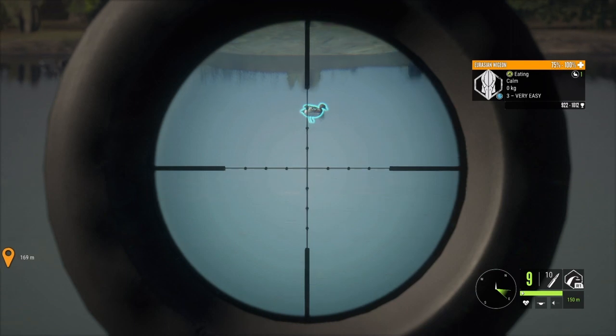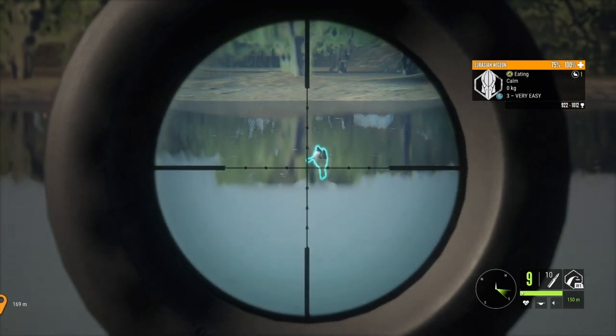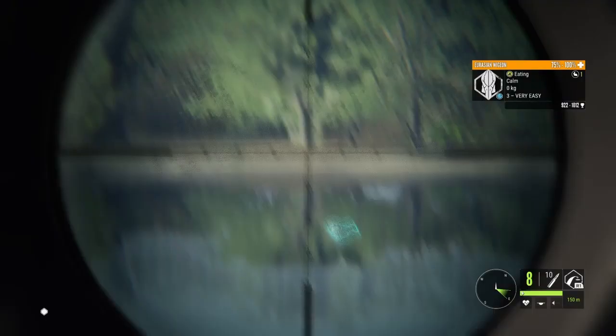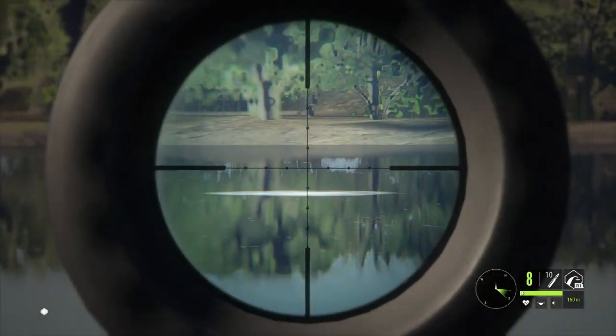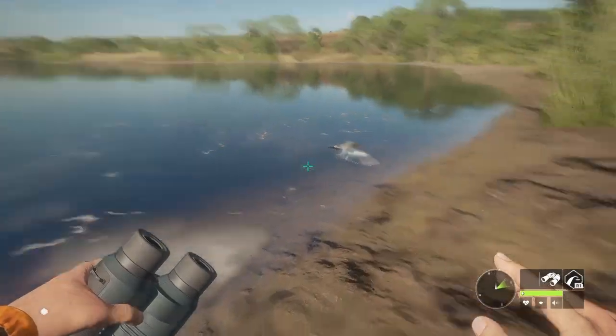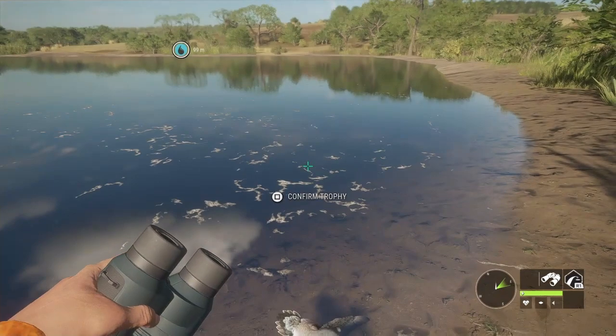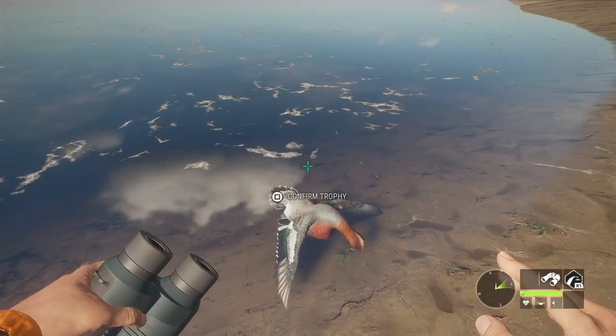Coming up first, I got a diamond Eurasian Wigeon over here on Verhonga Savannah. On December 6th they did a backfill and put the Wigeon over here, which is kind of interesting, and you can find them at most all the lakes. This guy showed up at a lake where I usually hunt my lions, and when I saw the level 3 I was pretty surprised — he will be my first Eurasian Wigeon.